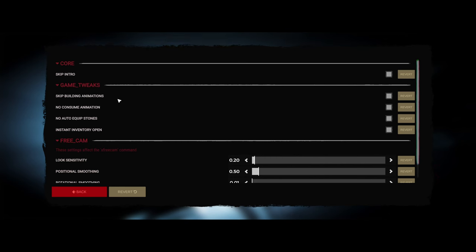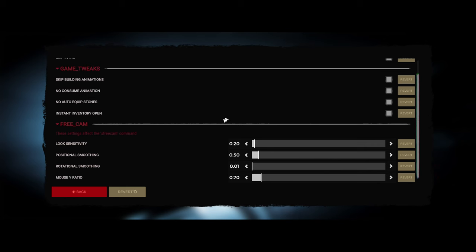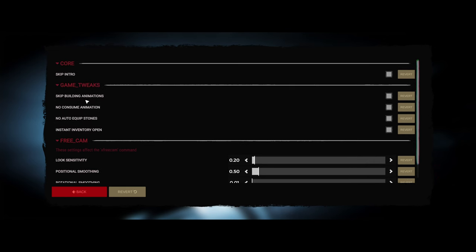You can control quite a bit through here. Skip Building Animations is a given — most people will want that. Instant Inventory Open is a good one too — it just pops up quickly without the full animation. No Consume Animation saves a bit of time as well; you just eat something and it's done — you're full without seeing the eating animation. It's a small thing but some people might appreciate it.